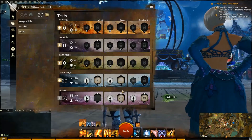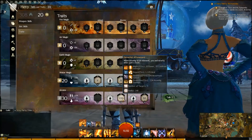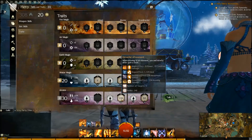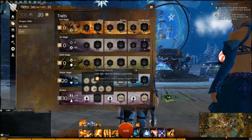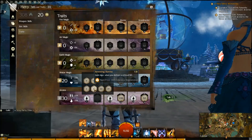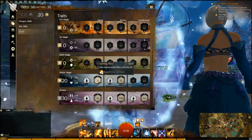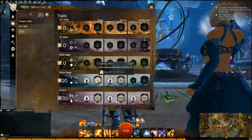I would also get Elemental Attunement — they bumped this up to the Master as well, so you now need 20 points to get it, but that's all right because we've got 30 points in Arcana anyway. So we're still going to get Elemental Attunement: 7 seconds of Protection, Swiftness, Regen — it's really strong. Then I would get Renewing Stamina, gaining Vigor when you deliver a Critical Hit. We're going to be critting a lot — I have 54% Crit Chance with this, and regen has gone up to 645 per duration, so it's pretty good.